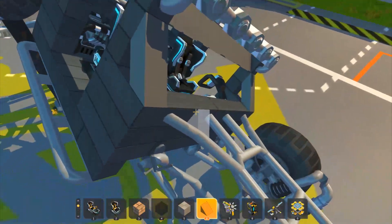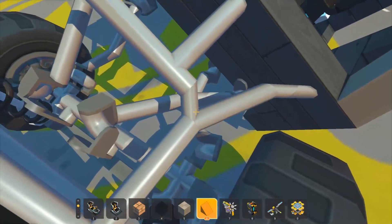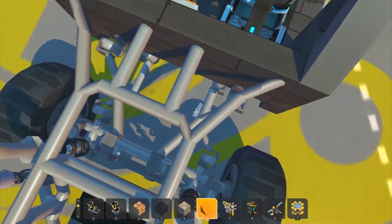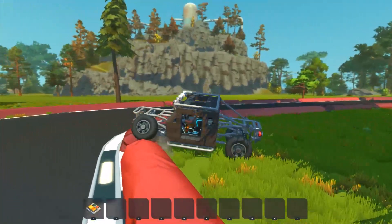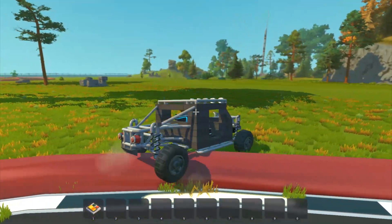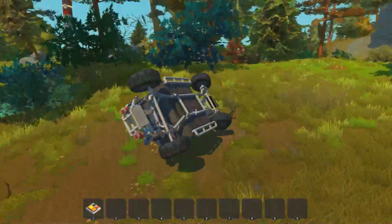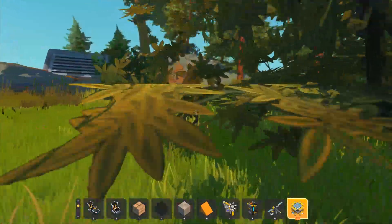It even looks like you angled the links in such a way that they go around each other — that's awesome. I can tell that a lot of actual thought went into getting everything lined up properly so that it flexes and handles well. If this had sway bars — it's a crawler so it doesn't need them — but even in real life you can put disconnecting sway bars on it.